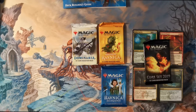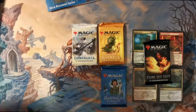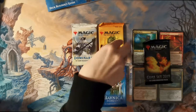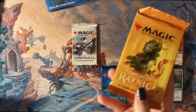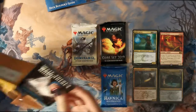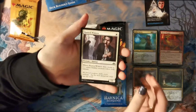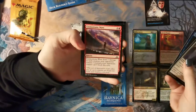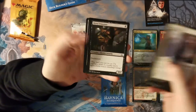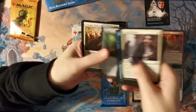I thought there was a spin-down counter as well but I guess not — it doesn't look like there is, maybe we were thinking of something else. And of course the dream would be to pull a mythic out of four packs, which would be quite nice, though somehow I doubt that's a possibility. Be nice though.